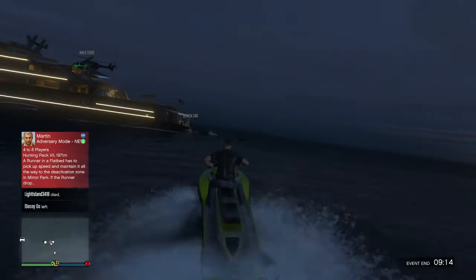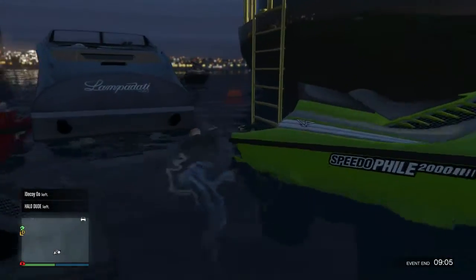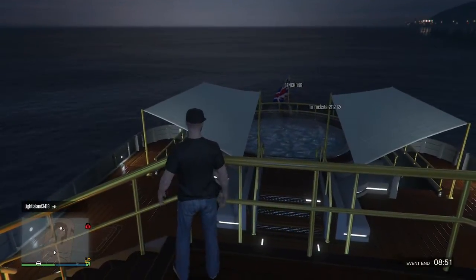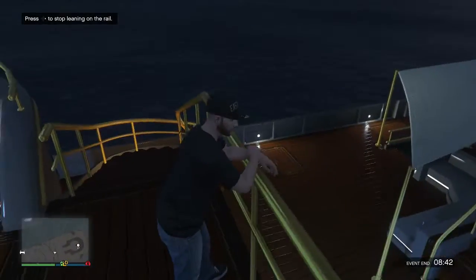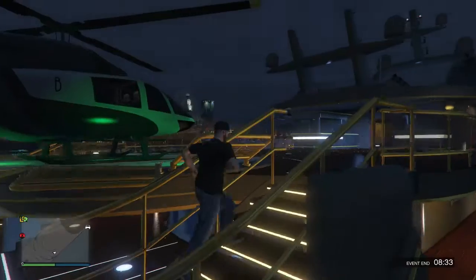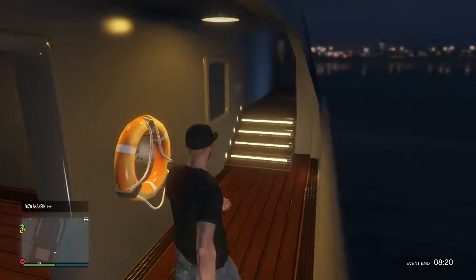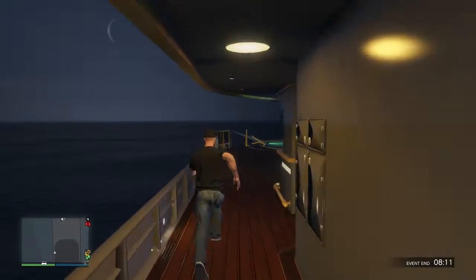We're going to attack the yacht! Just look at this, guys — look, lean on the rail! Look at that, guys. Having fun down there? Look, it's sick. I don't think people are going to bother us, so we could just stay in passive mode and just explore the boat. Or could we steal the heli? Now let me show you guys — look at this, it looks absolutely intense. Now you guys know what the yacht looks like.